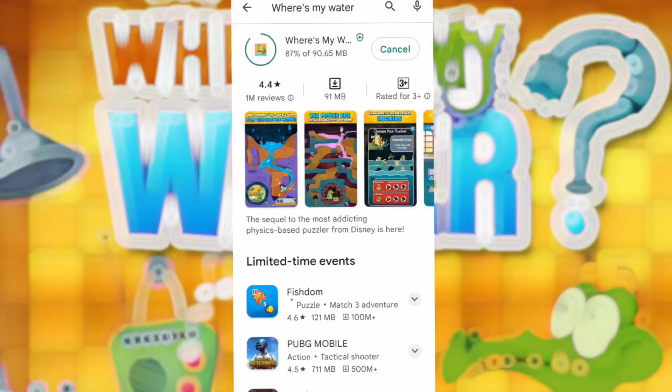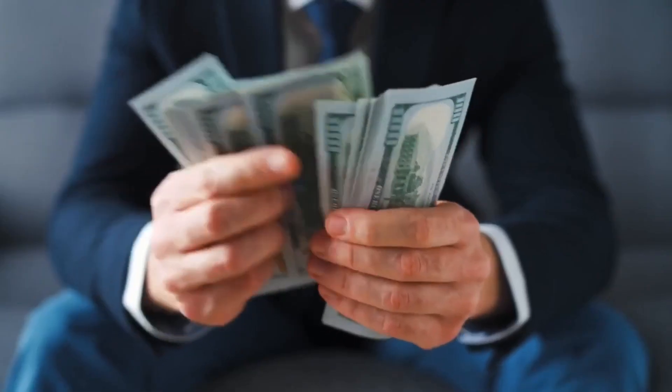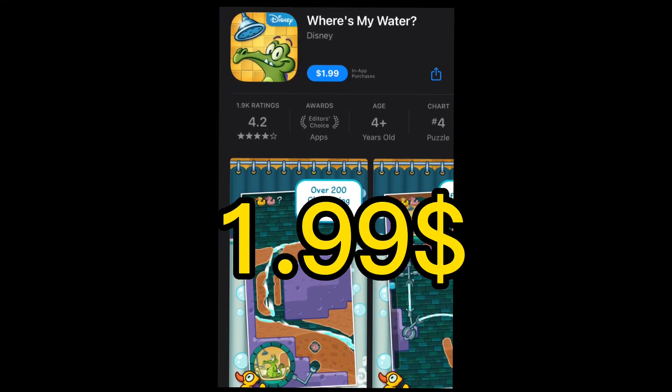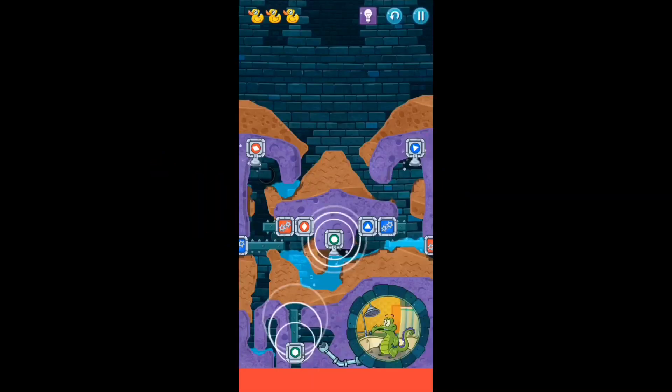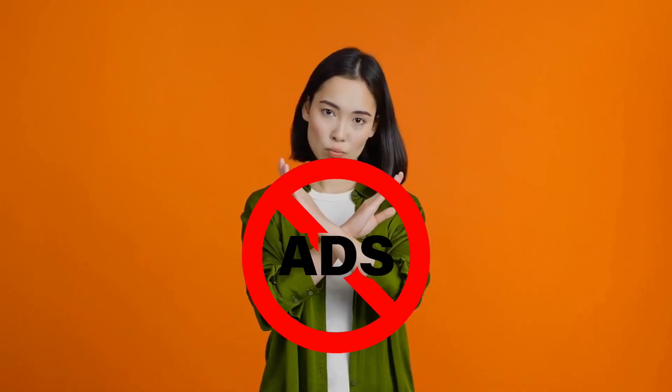Now, here's the good news. You can download the game for free and jump right into the action. The free version offers an awesome experience without any cost to you. However, if you're a true fan and want the full experience without any ads or restrictions, the paid version is available for just $1.99. In my opinion, the free version is better than the paid one — it has superior graphics, animation, and level series that will leave you spellbound. But if you're willing to pay a little extra, you can enjoy a more peaceful gaming experience without any pesky ads.